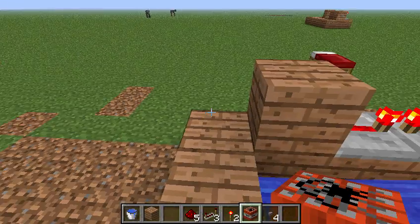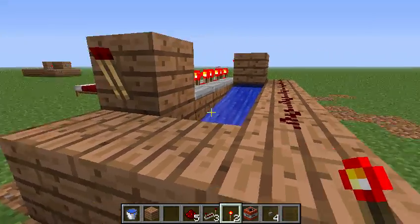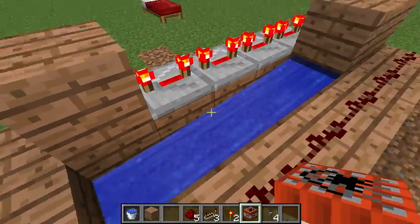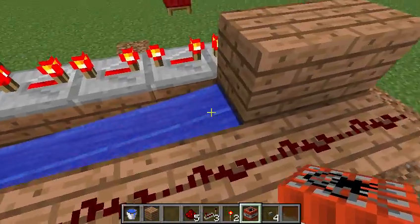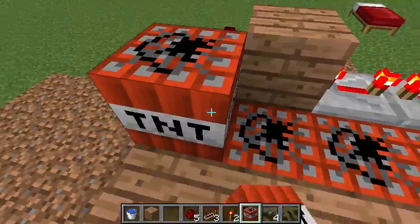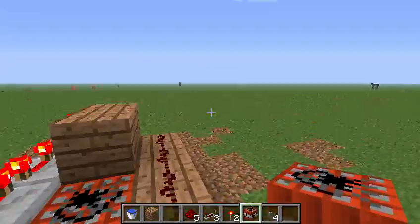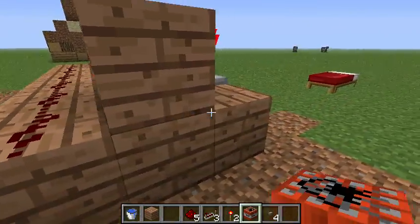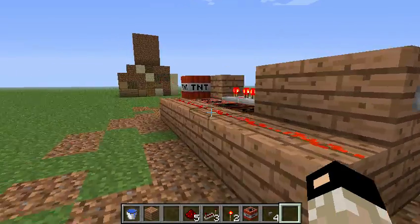Then put a redstone torch here. Make sure that that is turned off — another beautiful example — we do not want this thing going up into flames. Then you put all your TNT here. It's gotta be over here. These TNT are just gonna launch this one off sky high — it's gonna go straight into that house. Then put on a button and press it.